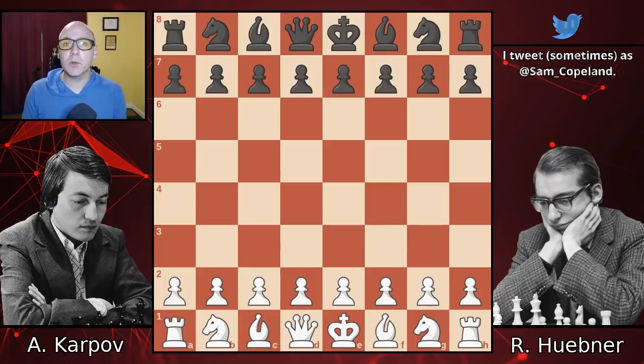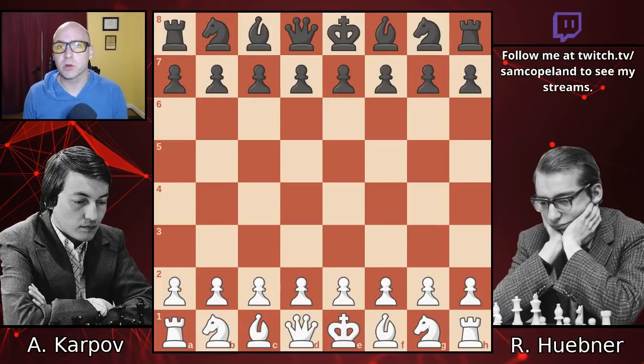Hello, chess fans. Today we're going to look at a game between Anatoly Karpov and Robert Huebner. In a recent video, I said that I thought Anatoly Karpov's game against Gula Sachs might be one of his most speculative sacrifices. I think that's true, but I think that today's game against Robert Huebner is the most — definitively the most speculative that Anatoly Karpov has ever been. If you just gave this game to a player who had never seen it before and asked who played it, the most likely answer would be Tal.